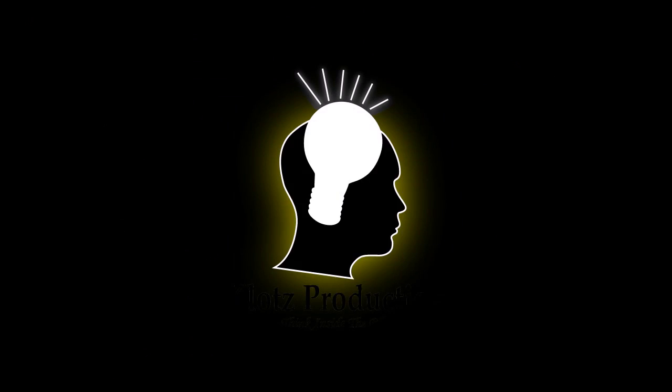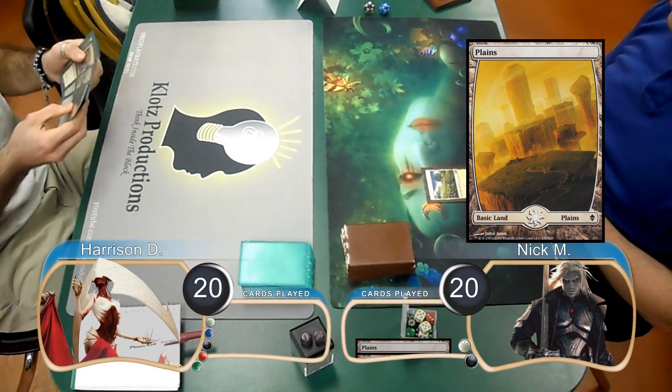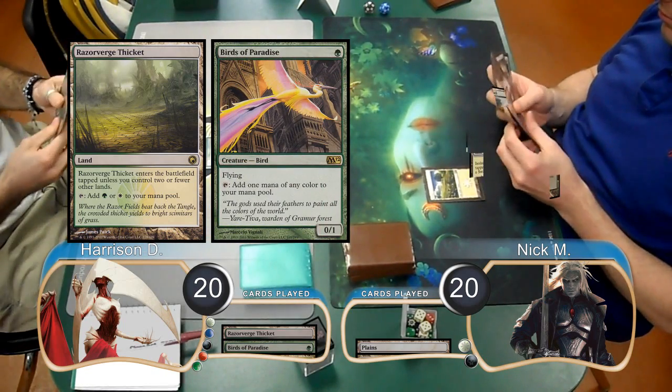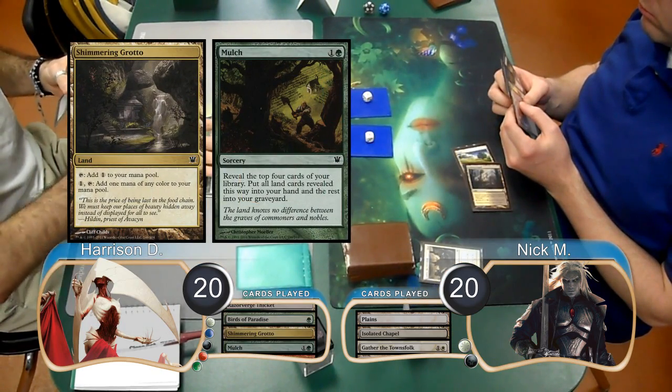Hello everybody, this is Kevin from Clots Productions, and welcome back to game 2 of the match between Frights and Black-White Tokens. Nick started on the play with the planes, and then Harrison laid down a Razor Verge Thicket and cast a Birds of Paradise. Nick then played an Isolated Chapel and used Gather the Townsfolk to get himself two human tokens. Harrison laid down a Shimmering Grotto and cast a Mulch on his turn.